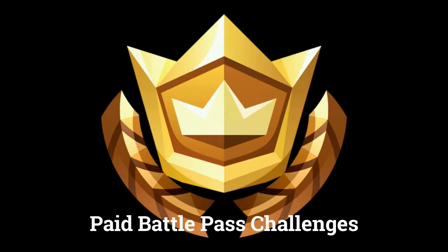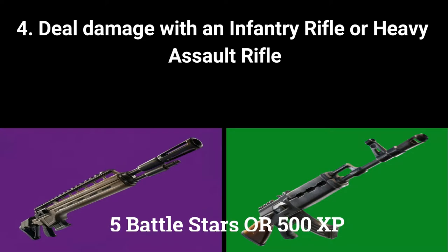The next 4 challenges can only be done by players who have bought the paid battle pass. The fourth challenge is to deal 500 damage with an infantry rifle or heavy assault rifle, worth 5 battle stars or 500 XP if you are at tier 100.